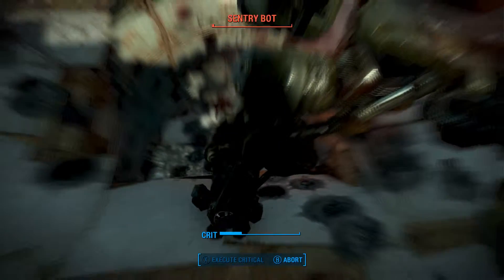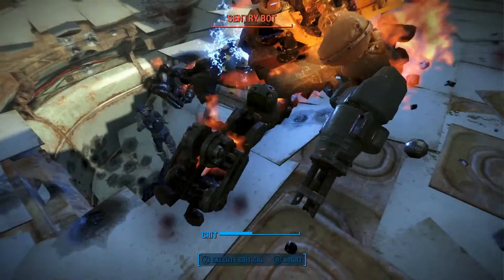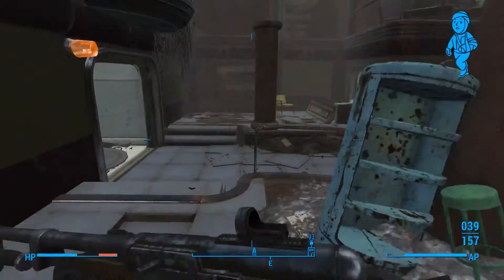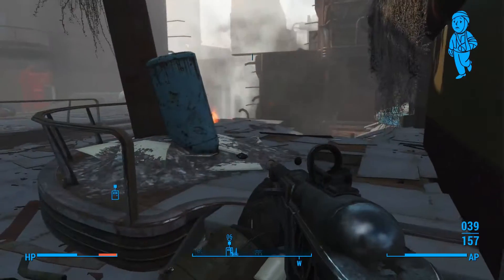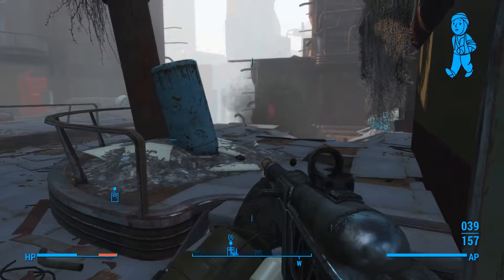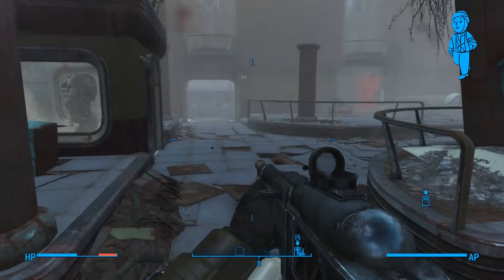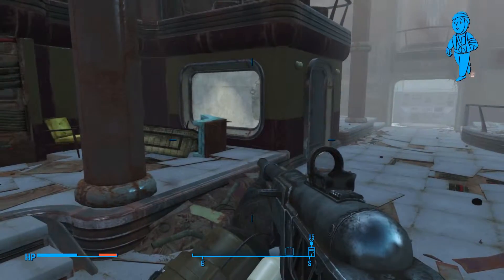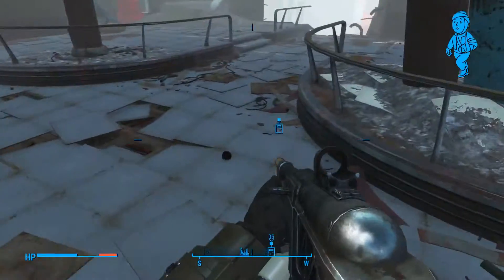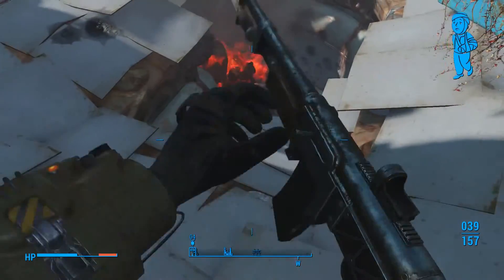Once you make your way up to the top, you'll locate the power armor. The hardest competition will be the Sentry Bot at the top, but once you take him out you can go acquire your X01 power suit. It is recommended that you come in at above level 30 just to beat that Sentry Bot, because it is a tough fight.